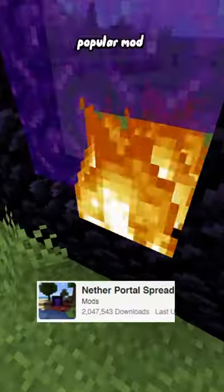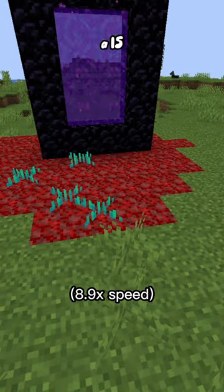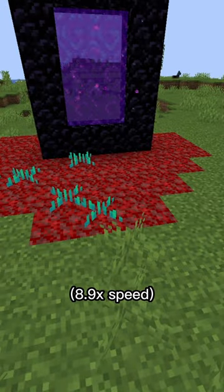Nether Formal Spread is a pretty popular mod that causes parts of the nether to leak out into the overworld. It can spread by default within a 15-block radius, but you can crank it up to 100 blocks and become big fire.